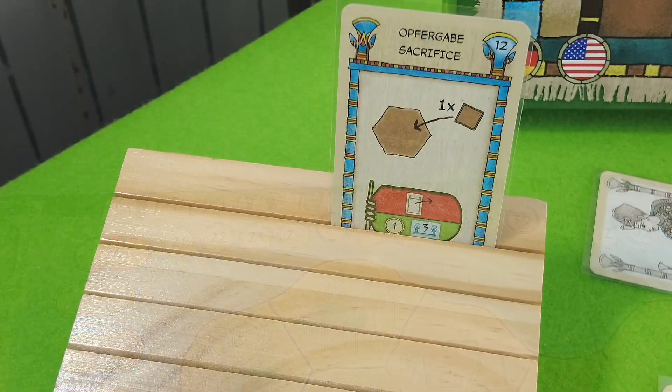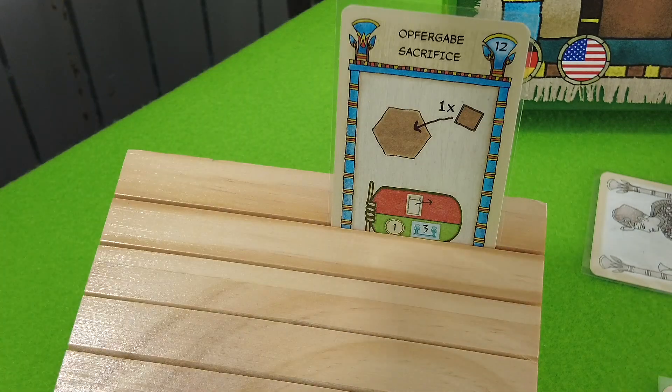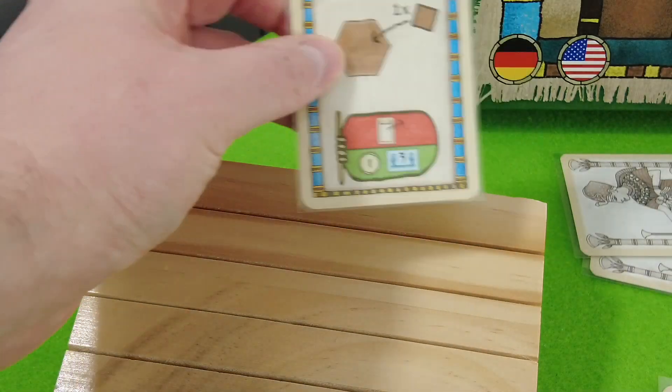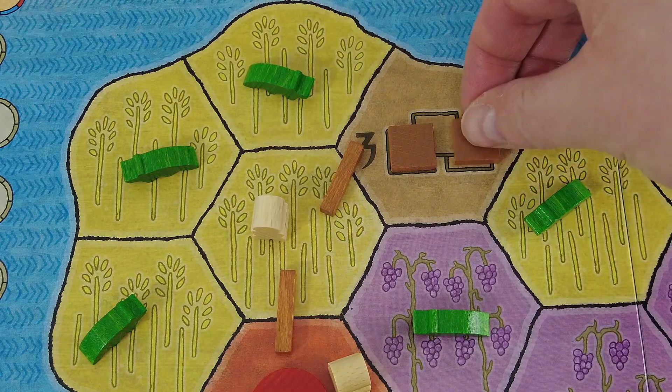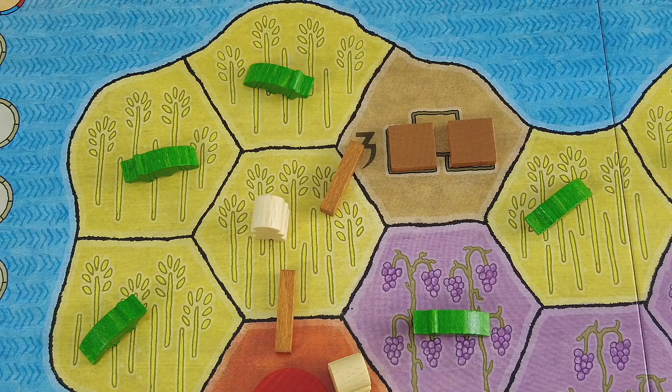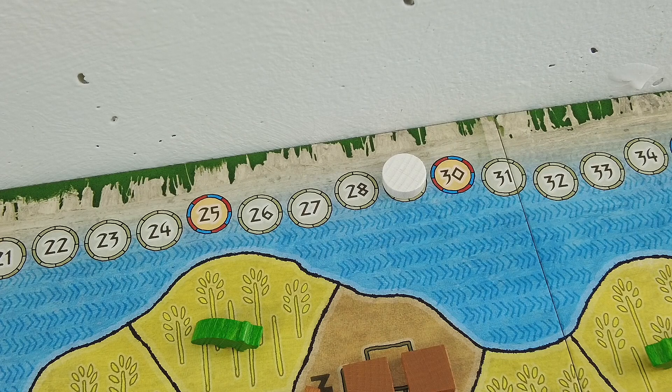We're down to one card — this amazing sacrifice card which allows us to remove a card. I think right now I don't see a reason why we shouldn't do that. We still have one farmer, so let's get rid of that farmer for good. Playing the sacrifice, we place one stone and collect one point and three more dollars, moving us to 29 points. Money-wise we're in okay shape.